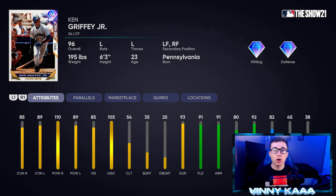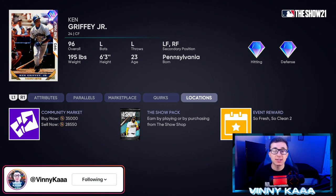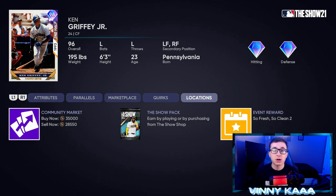At number six, we have the 96 overall Ken Griffey Jr. card with diamond hitting and diamond defense. Ken Griffey Jr. always has one of the best swings in the game, but his contact numbers are not the best here: 85 contact against righties, 89 against lefties, 110 power against righties is good, but 89 against lefties is not the best. He has really good fielding though — 91 fielding, 91 arm, so a cannon in center field, 80 arm accuracy, 92 reaction time with 82 speed and 45 steal. There are better options at the center field position in my opinion, but if you're on a budget, he's 35k on the market.